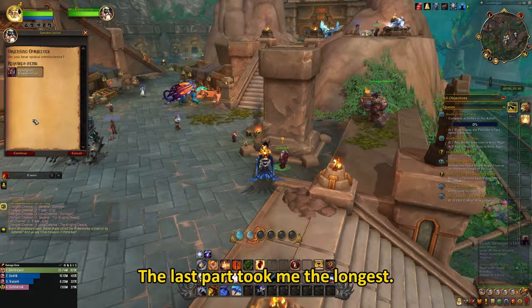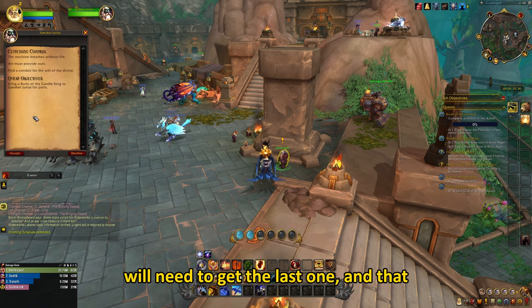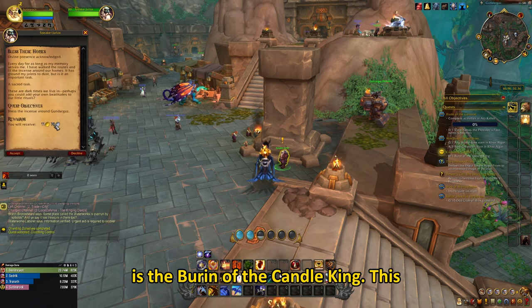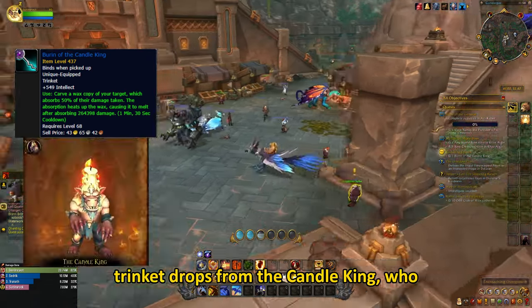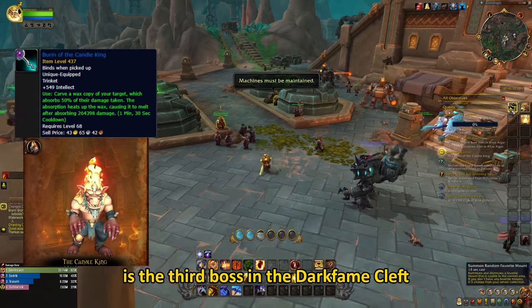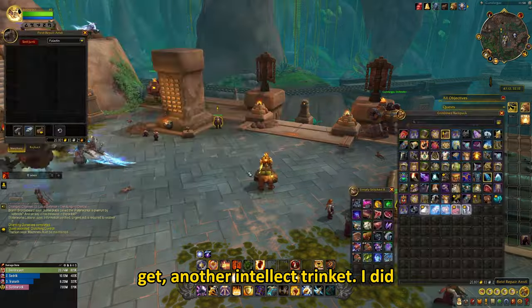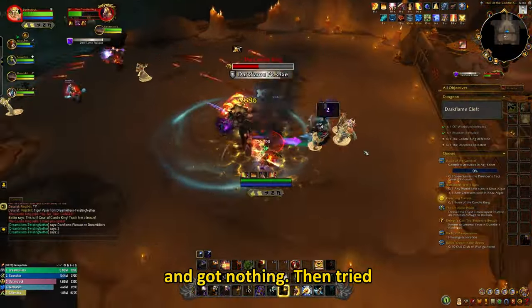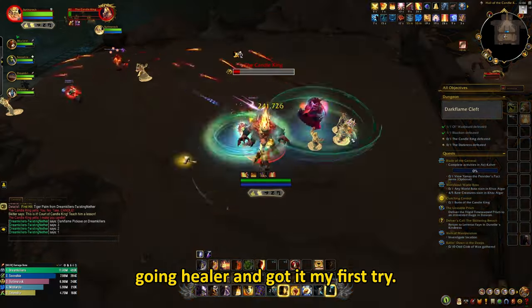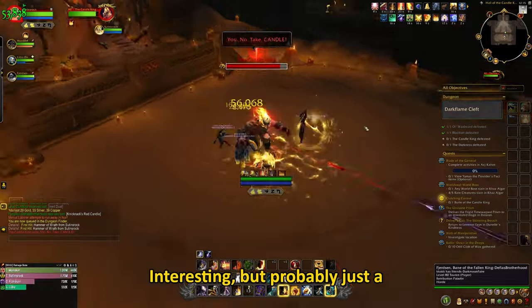The last part took me the longest. After returning the second trinket, you will need to get the last one, and that is the Baron of the Candle King. This trinket drops from the Candle King, who is the third boss in the Dark Flame Cleft dungeon. This one took me the longest to get — another intellect trinket. I did this one like 20 times with Holy loot spec and got nothing, then tried going healer and got it on my first try. Interesting, but probably just a coincidence.